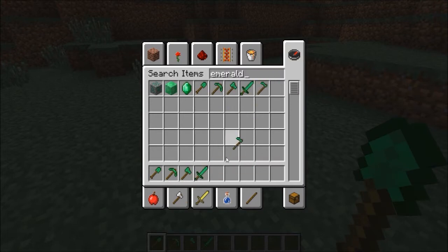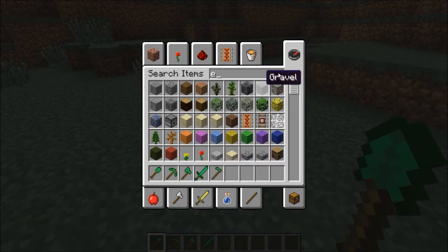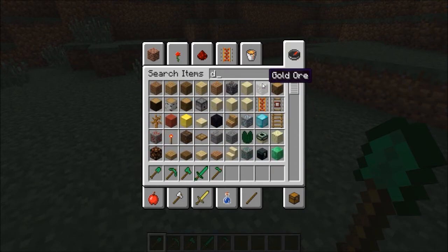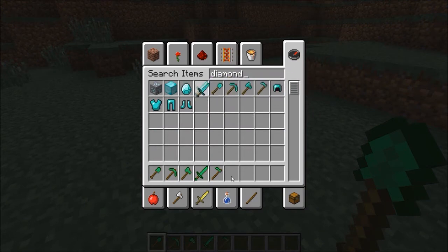Let's test them out and see how well they work compared to a diamond. Let's see if it is faster than diamond. Let's not take the sword — let's take the shovel, the pickaxe, the axe and the hoe.